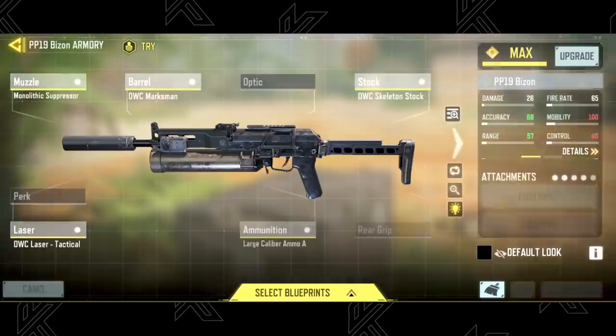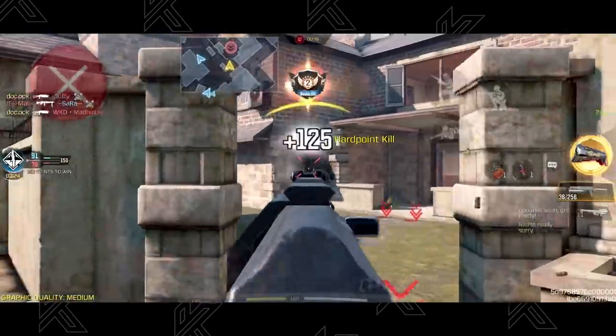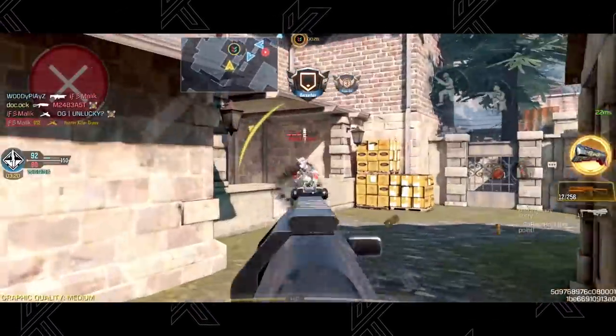The attachments you can use feature the Monolithic Suppressor, OWC Marksman Barrel, OWC Skeleton Stock, Dock Laser, and Large Caliber Ammo A. Take advantage of the strafe speed and easy-to-control recoil to beat enemies at medium range.